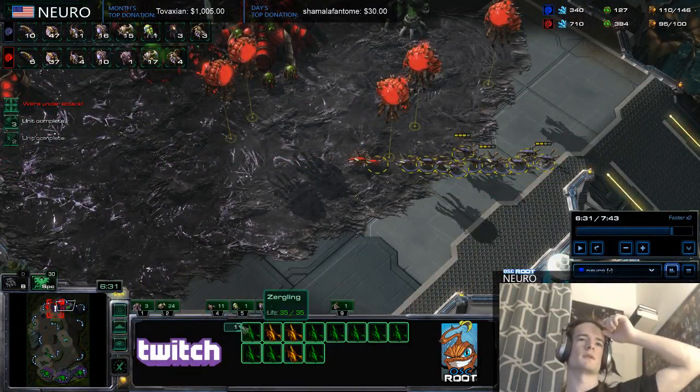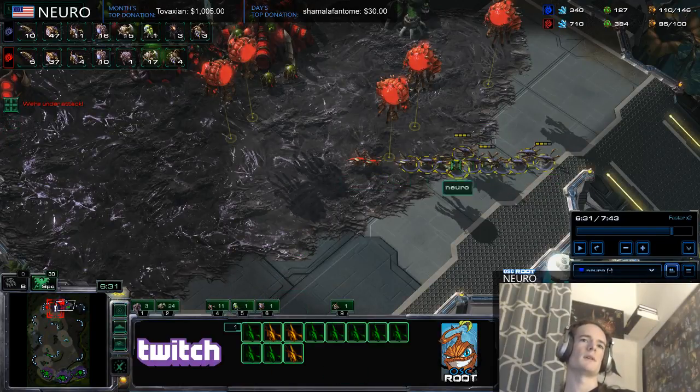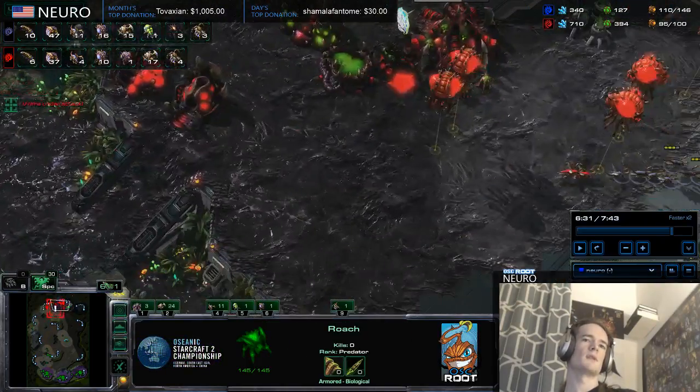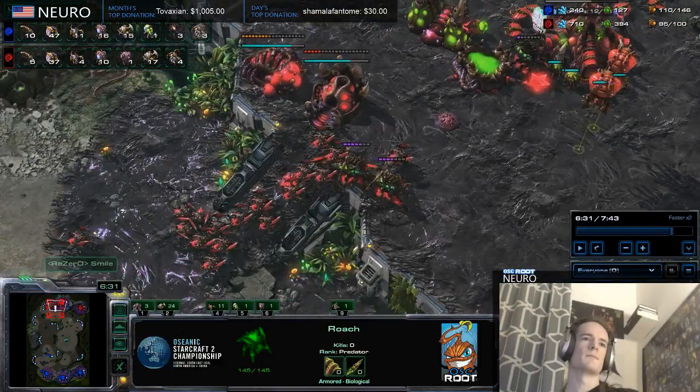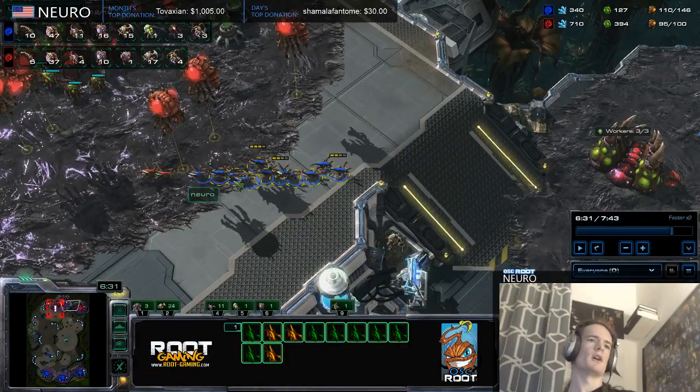What is this? This is 12 zerglings. How many lings does it take to beat 12 zerglings? Well, 13 — if none of them have upgrades. But there are roaches and lings for the opponent, not just mass lings. So let's say maybe full roaches. Full roaches would clean this up very handily, especially if there's an upgrade.